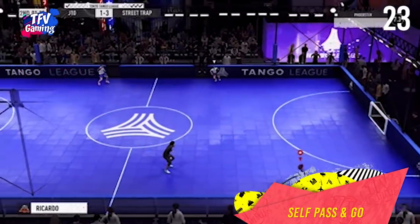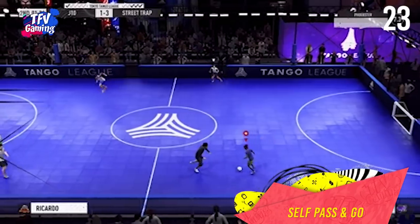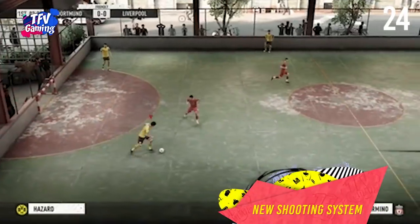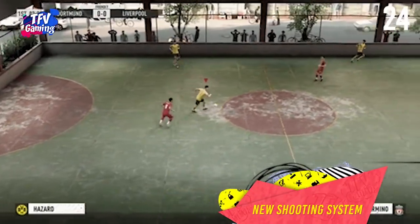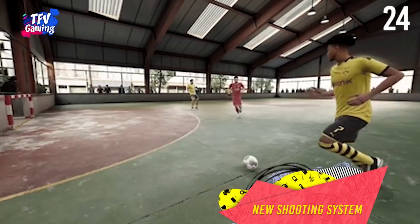Self pass. Self pass is a feature in Volta where you can pass to yourself and break free of your marker. Self pass and go is an animation that helps you use the walls and make yourself a viable target to create amazing plays. New shooting system: there's a new shooting system in Volta where shots from your own half don't require as much power to reach goal, and shots will stay closer to the ground and be less elevated.